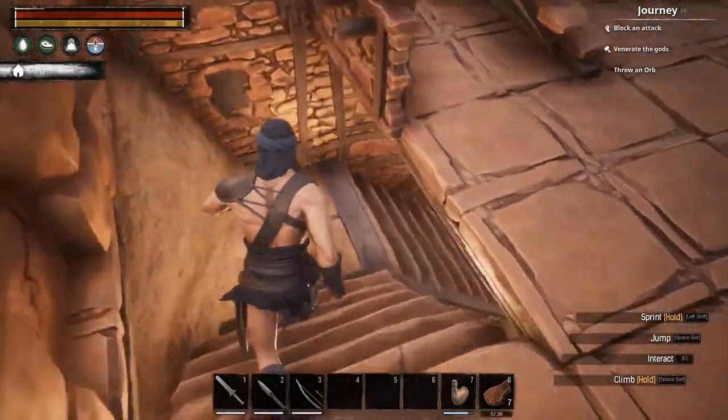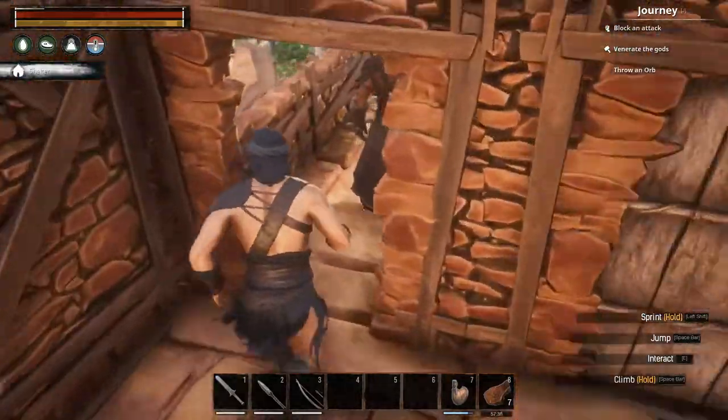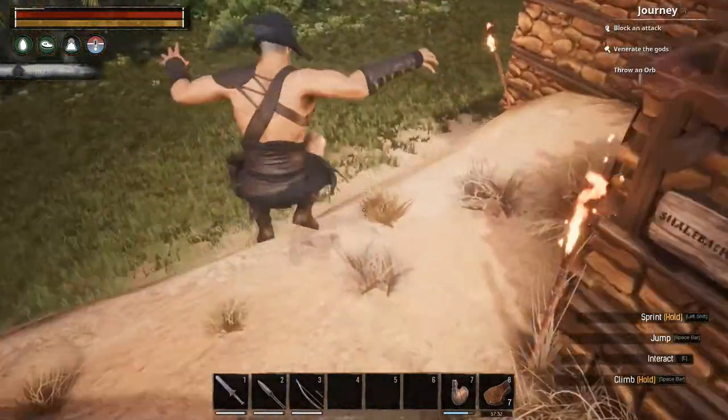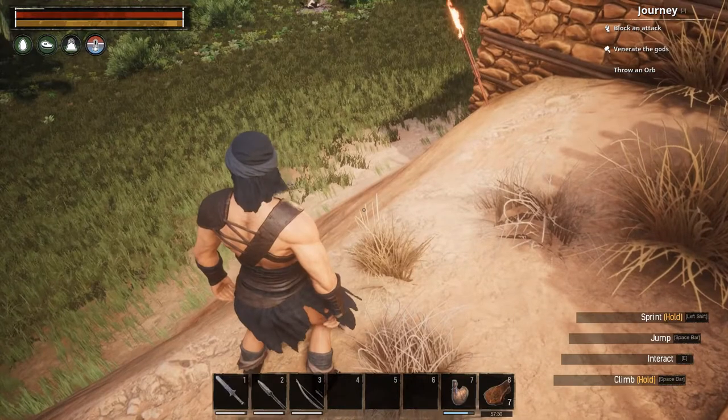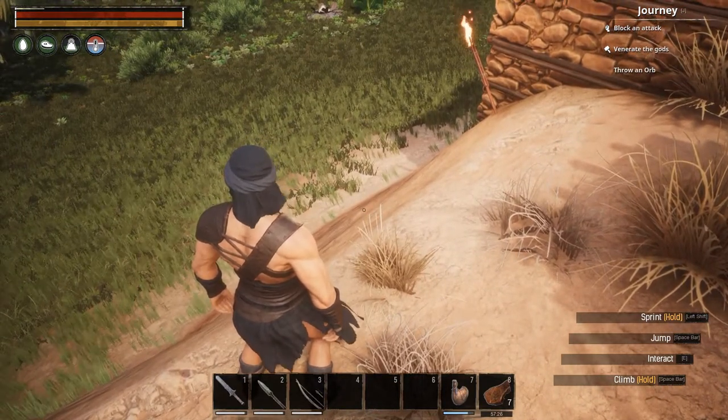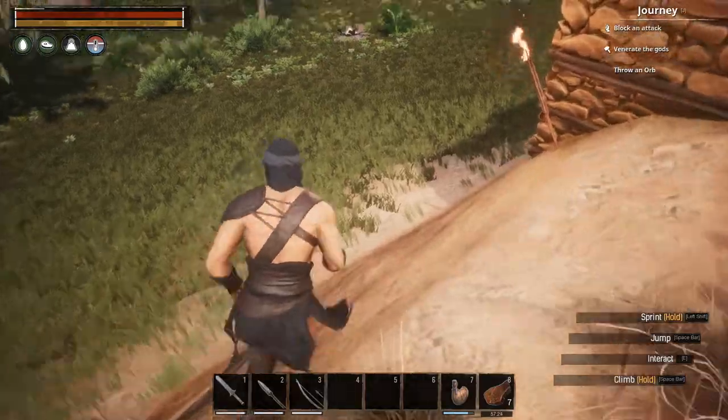We can go down these stairs for a change and jump out of here. How are we doing for water? We don't need to refill - we've got our health back up to full. Let's get going.